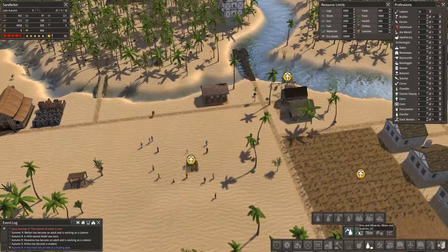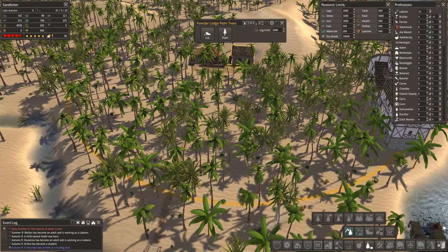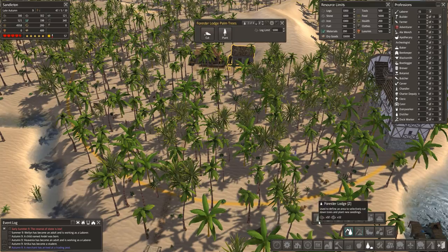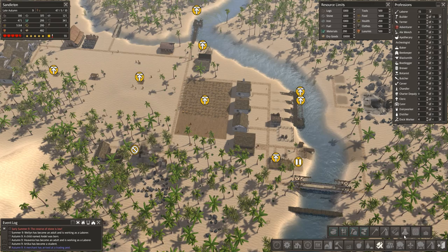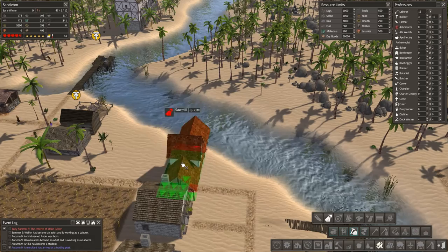He says that a lot and I watch a lot of his videos so I guess it's rubbed off on me. Let's look at lumber then. Choctaw asked about my forestry — will they only ever plant palm trees? If you look in here, you've got hardwood and hardwood forest: bamboo wood, palm trees which we're using, new trees, and the original one. I could change it but it makes sense to stick with the palm trees. The sawmill is what we need to make lumber.